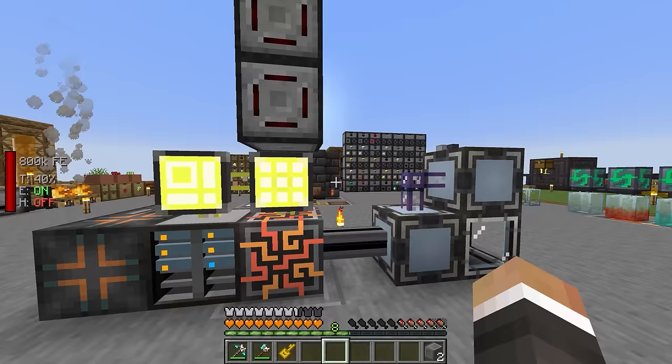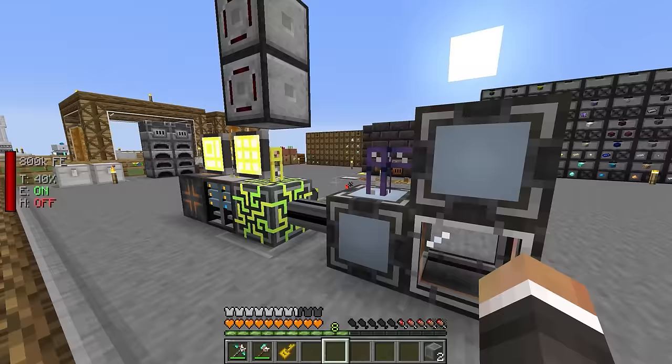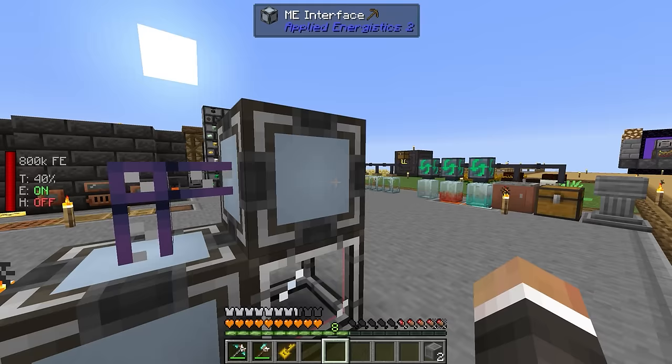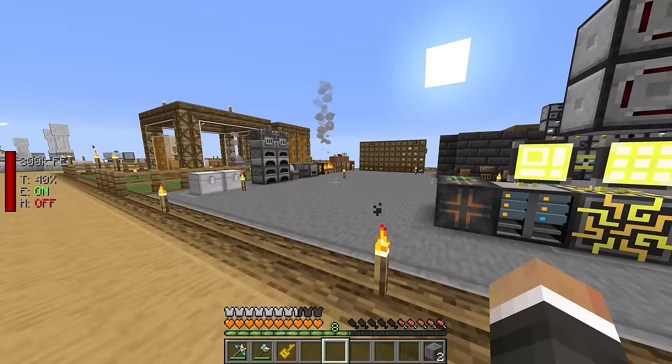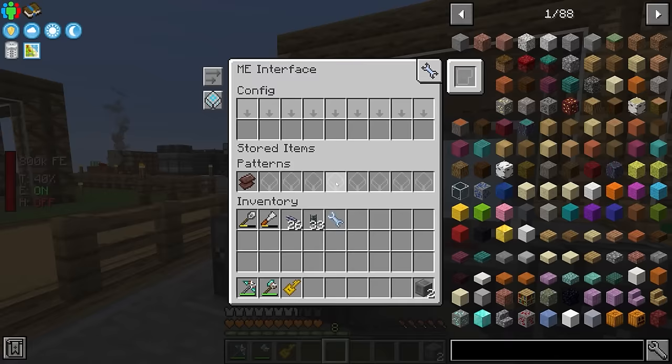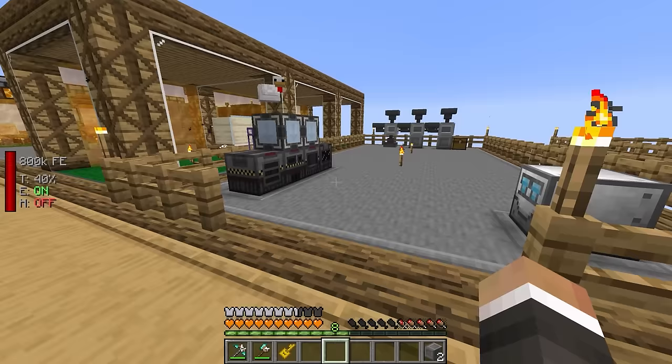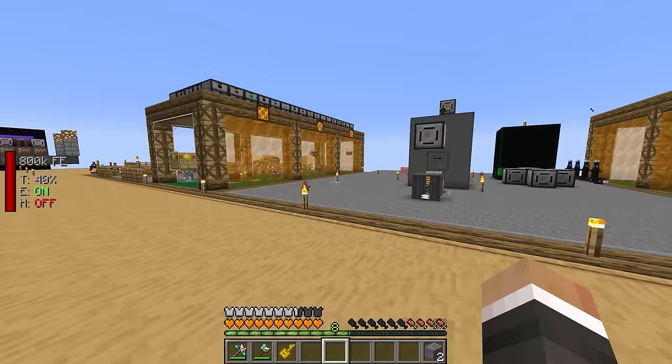In the last stream, we were working on expanding our Applied Energistics 2 system. Specifically, we were setting up automation with the Molecular Assembler and the associated ME interfaces to allow our AE2 system to auto-craft a bunch of different items. We also set up ME interfaces on top of a few mechanism factories to automate production of certain resources, and between streams I've done a little bit of work on the base, tidying things up and giving us a bit more space.